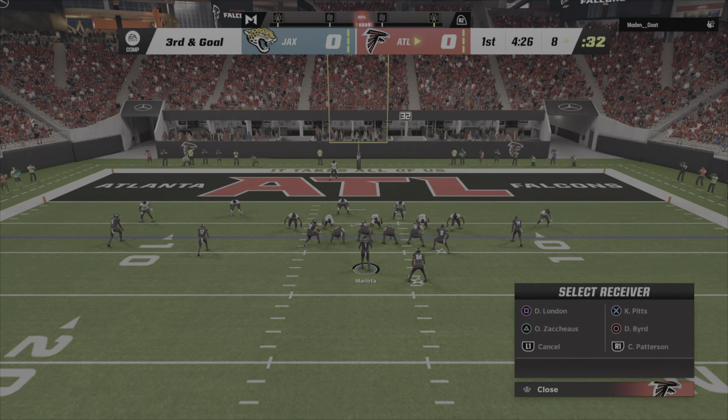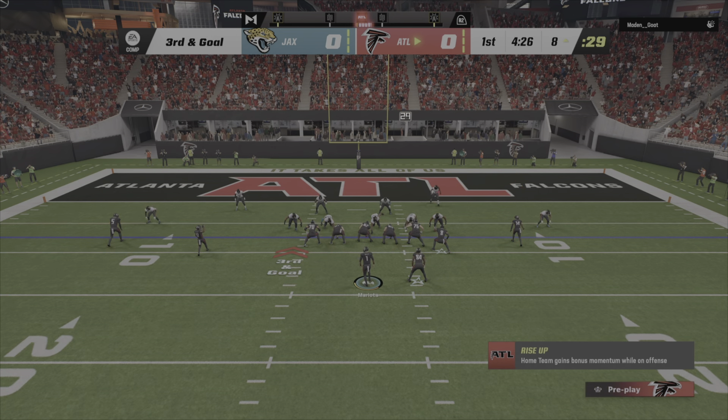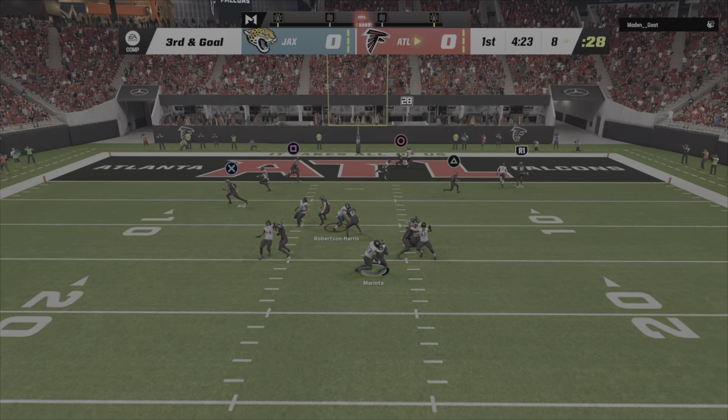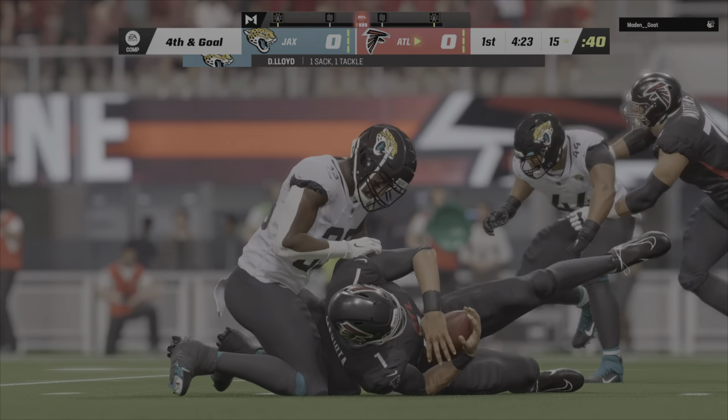Now Jamal Agnew from his end zone. And look at this — right away a loose football. The Falcons grab it and first and goal. That has to rank near the top of the list.